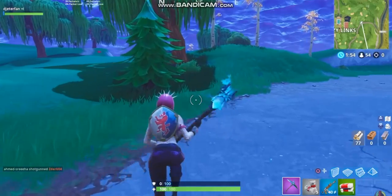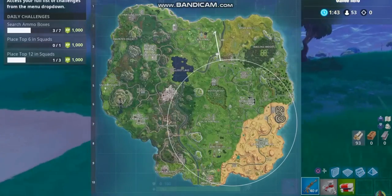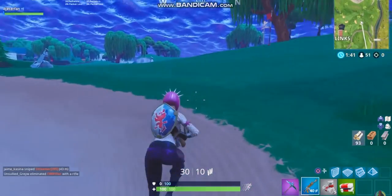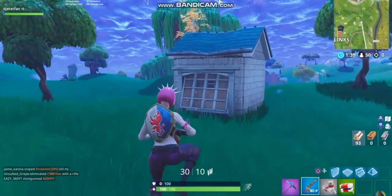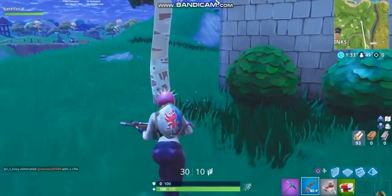Right here — this is the hut that we're going to be looking for. Once you've found this hut, this is where you're going to find the battle star. Just head right to the back, you're going to see this patch of dirt, and that is exactly where we're going to find this week's battle star.